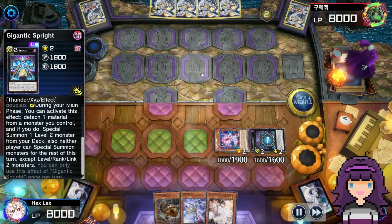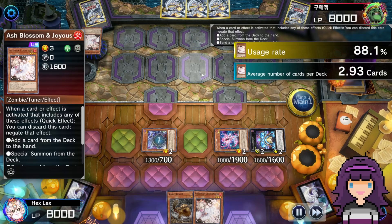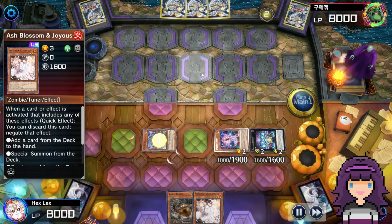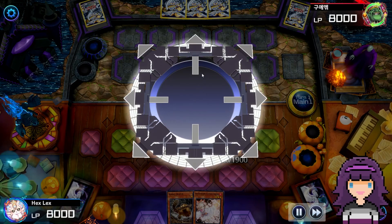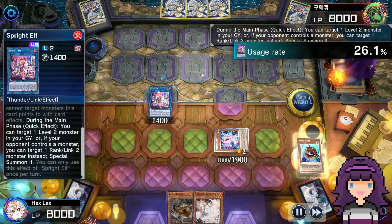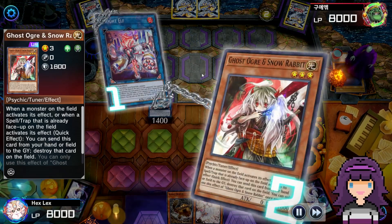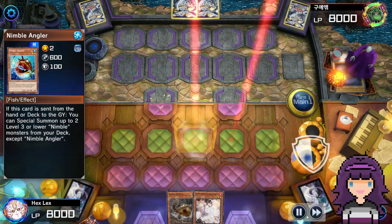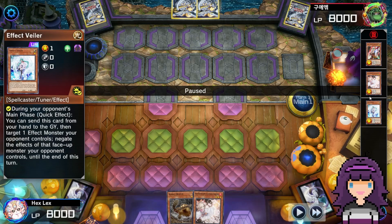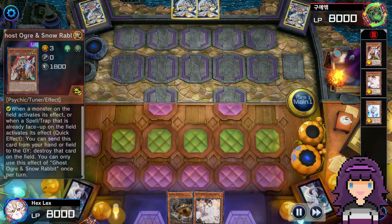Nibiru is at an all-time high in terms of popularity — definitely at its most popular in 2023. Especially Pearly, the deck we're playing against right here, very often plays multiple copies of Nibiru. So we want to go into our Gigantic Sprite as early as possible into our plays. That way we make sure we're too-locked, and our opponent is as well, which means they can't summon Nibiru. As you can see, my opponent has had every form of disruption under the sun — I got Veiler'd, I got Ash Blossomed, I got Ghost Ogre'd — and we're still able to go. It's one of the strengths of this deck.